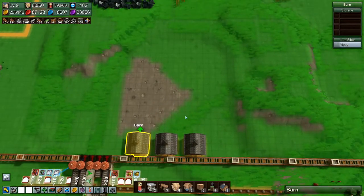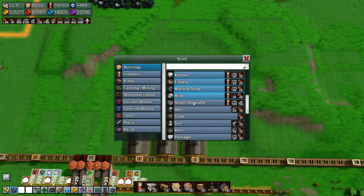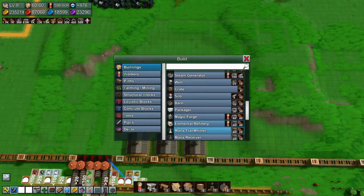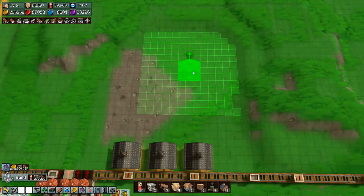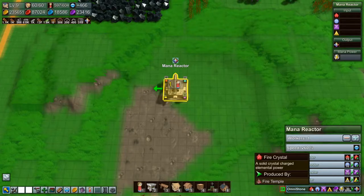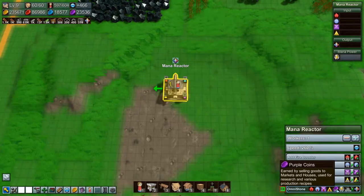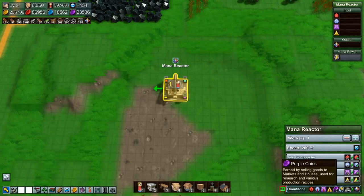Before we decide what they're going to be, let's first find out what the mana reactor needs. I think the mana reactor is probably going to be somewhere up here. You need fire crystal, water crystal, earth crystal, air crystal, 10 purple coins, and mana power.